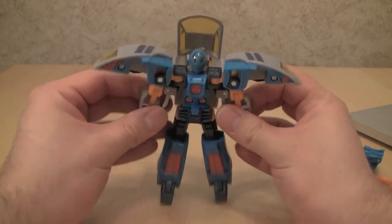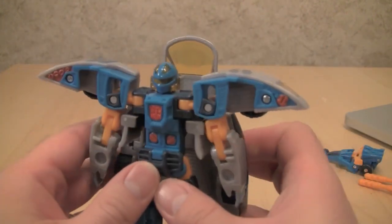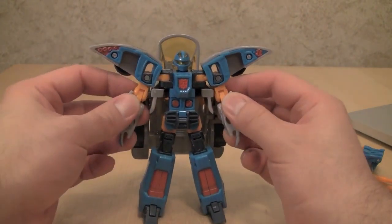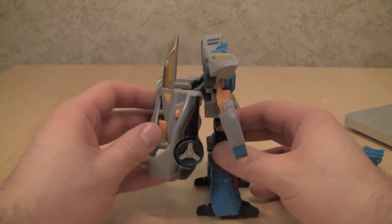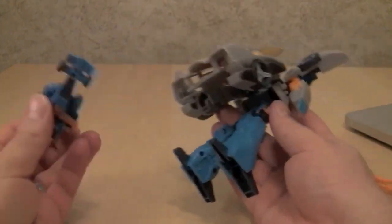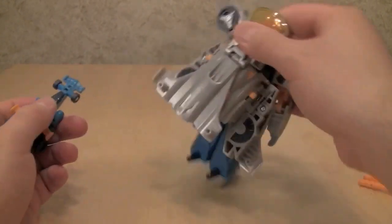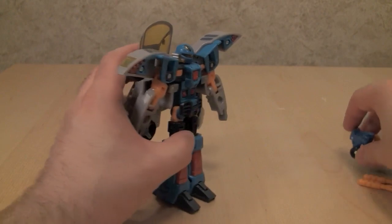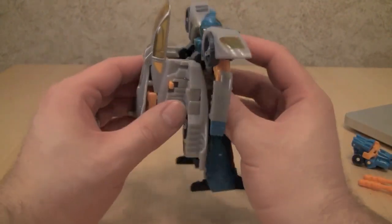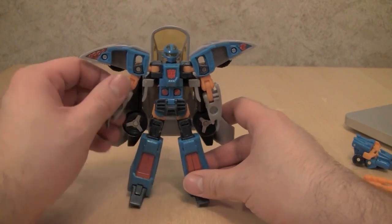Blur actually looks pretty good. He's got some decent light piping and his head is that of a kind of race car driver — it does work. He was a consummate bad boy in the show too. But there is a major problem — can you guess what it is? Gravity. He's very, very top heavy. Deploying the wings does help a little bit, but he's still really top heavy, which is unfortunate because in robot mode he looks pretty good — except he's got this ginormous backpack, which is a major problem.